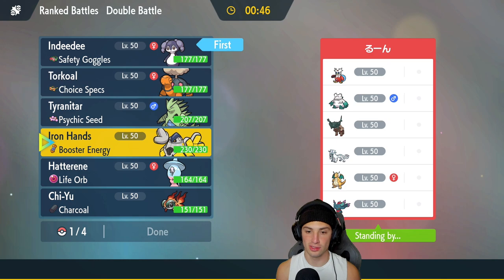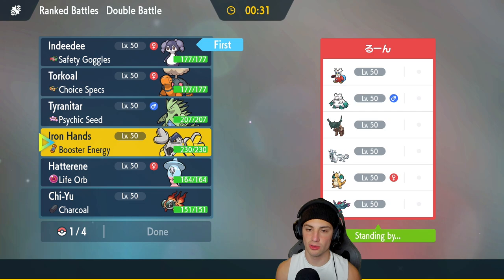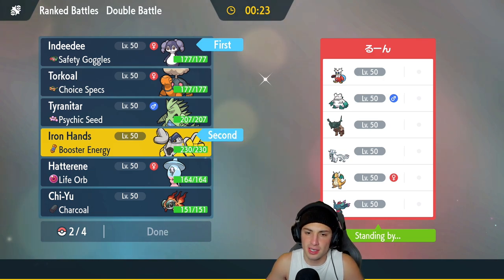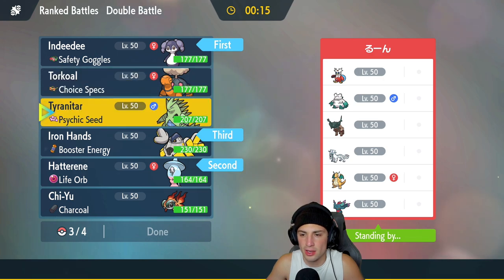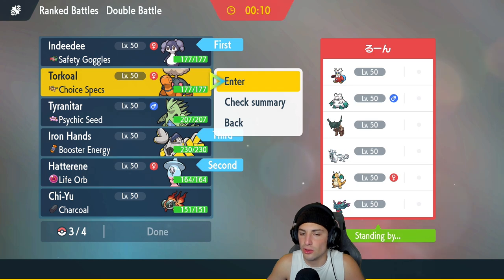Do I go Iron Hands or Hatterene alongside Indeedee? Iron Hands could be a beast if we set up Swords Dance. But Hatterene is just Hatterene — we definitely bring it. I'm going to lead Hatterene. If they bring out Ting-Lu that's fine, we'll have Iron Hands in the back end along with either Chi-Yu or Torkoal. Torkoal in trick room is especially devastating.